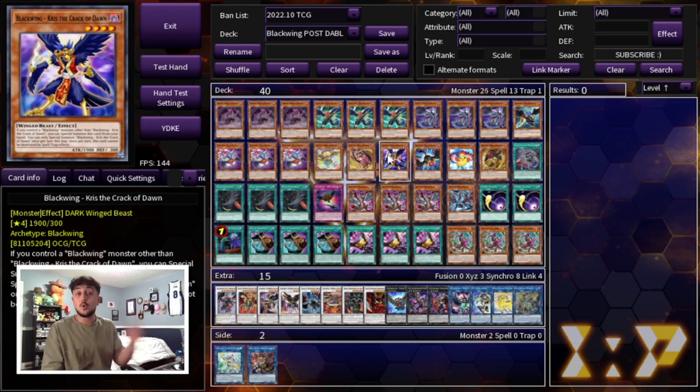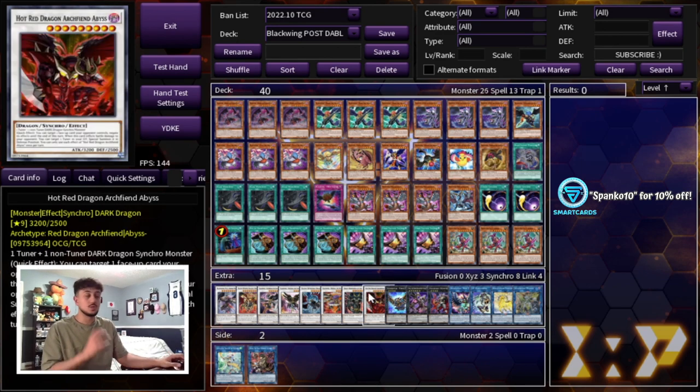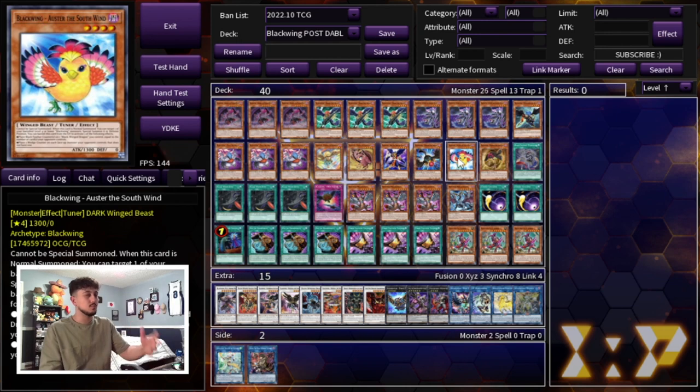We're playing one Chris the Crack of Dawn — only one because it's a hard once-per-turn special summon, so opening multiple does nothing for you. We're playing one Oroshi: when you have a level 8 on your side of the field you can special summon Oroshi and then access Hot Red Dragon Archfiend, which is essentially an Omni Negate. We're playing one Oster — it's really good follow-up especially because you're banishing cards with effects like Samoon. It puts black feather counters on the board, which interacts with one of the new cards, and it's also a level 4 tuner which is really nice.